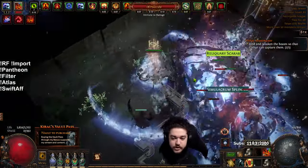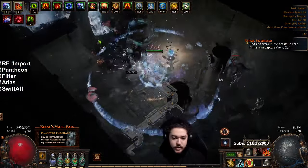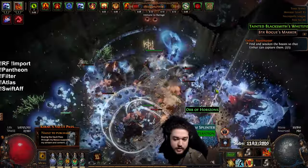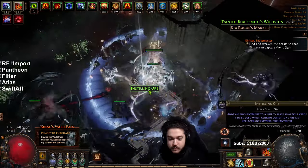This is where I would say Chieftain really specializes with Hinokura — Hinokura being the 5% explode node that creates the crazy ignite. This is the type of content I really like playing on my RF Chieftain. Doing content like this, I can farm enough currency to literally play pretty much whatever I want.